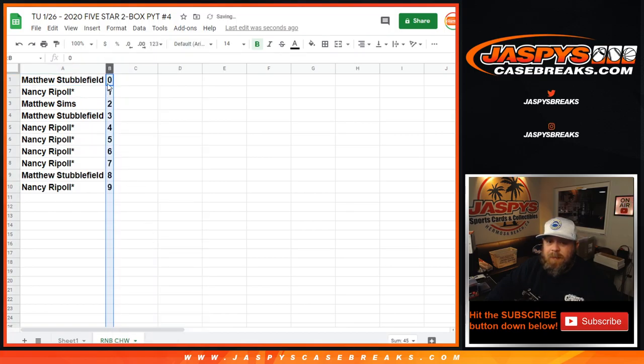Sorting by number: Matt with 0 gets any and all redemptions for the Chicago White Sox, even known 1-of-1 redemptions, while Nancy would get any in-person 1-of-1s. That is the random number block randomizer for Chicago White Sox.